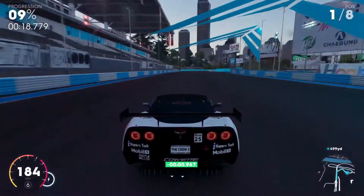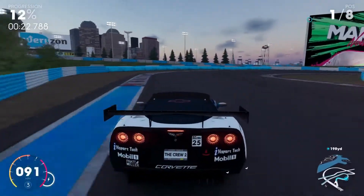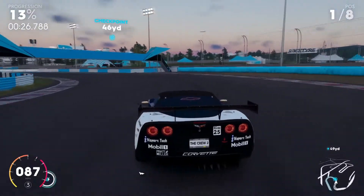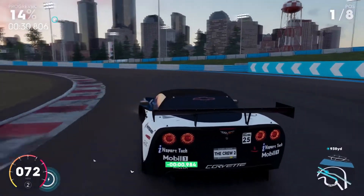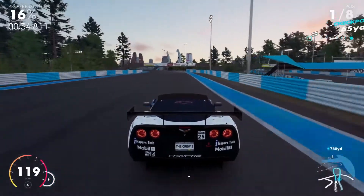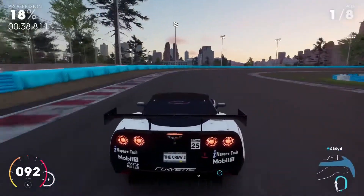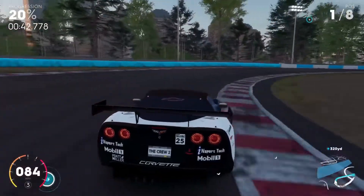First checkpoint clear. Now coming in to take on the second corner. There you go — stay on the apex. Just going to follow the good racing line. Very good. Now for the next turn, slow down.